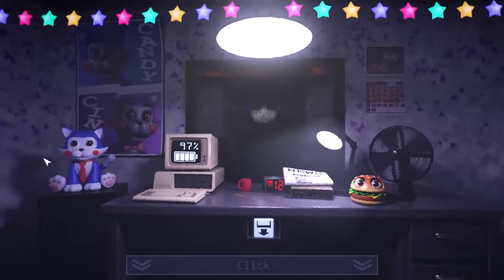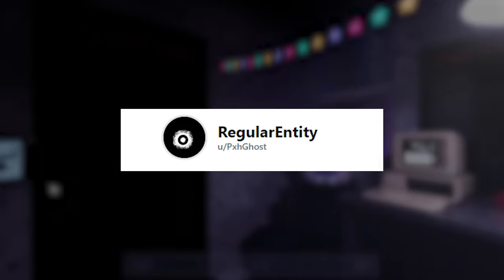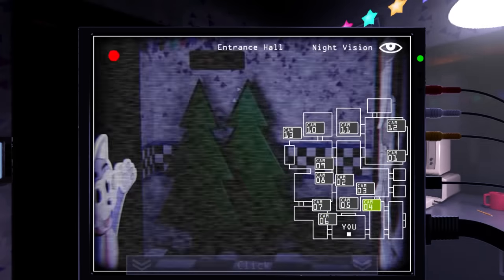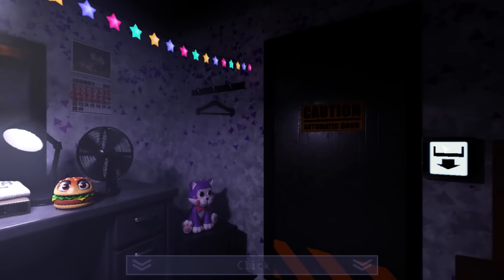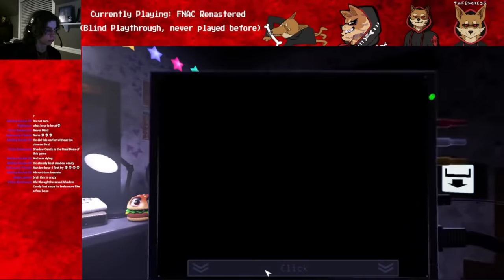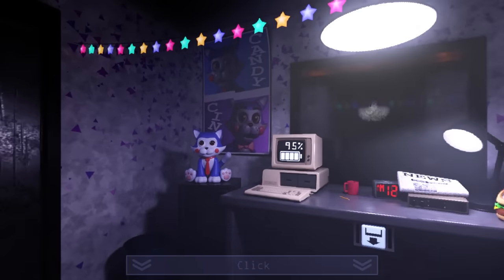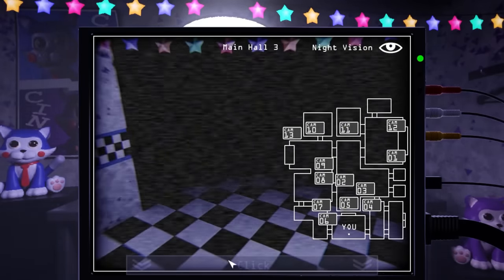The way that Five Nights at Candies' code is written is really hard to understand, so a huge thank you to Reddit user PXHGhost for a majority of this info. Starting with the night length: each night lasts exactly 7 minutes. The hours are divided evenly, with each hour lasting 1 minute and 10 seconds. The power drain for various actions is calculated in frames, so when I display values for power drains, I'll list the measurement per frame and the measurements in seconds.